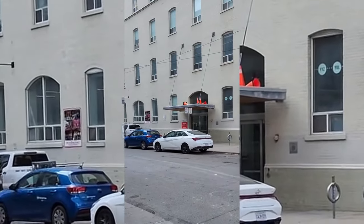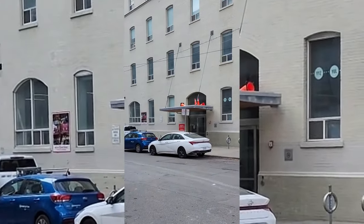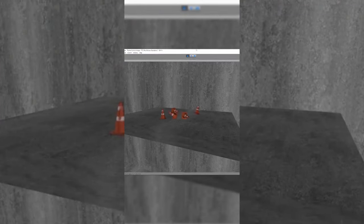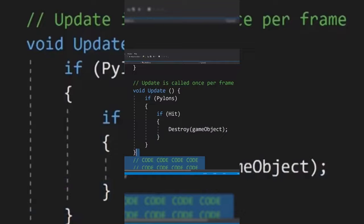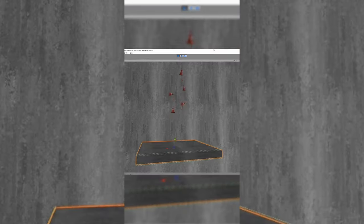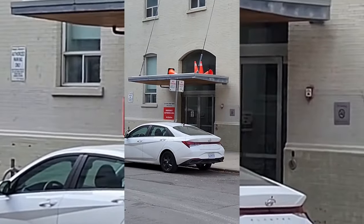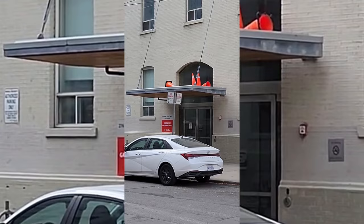Whoever spawned these pylons here did not do a very good job. They clearly look out of place and I'll teach you how to fix this using Unity. So here we have some pylons on an overhang feature. I'm going to write some code so when the pylons collide with the overhang they will be removed. Hopefully the developer can come back in and clean up these pylons because it makes the level look really unfinished. Thanks for watching.